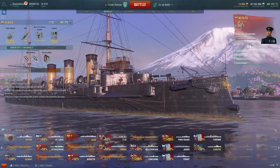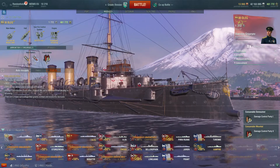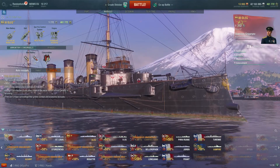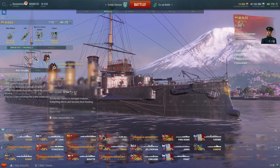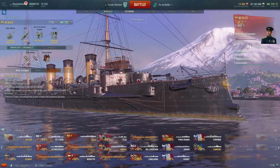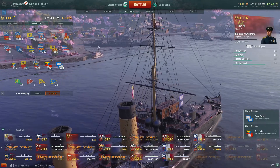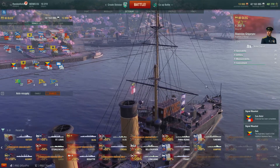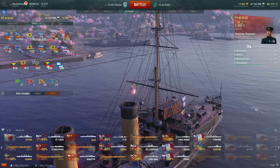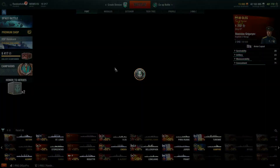You will notice no AA at all, so bear that in mind. You are only in a tier 3 boat though, so with any luck, in the majority of battles you'll be away from aircraft carriers since they start at tier 4. We've stuck a Damage Control Party 2 on there — you should always go out with damage con 2. Exterior-wise, just going for the economy flags. It's a premium boat, so not worth doing the ship XP flags. That is all ready to go.